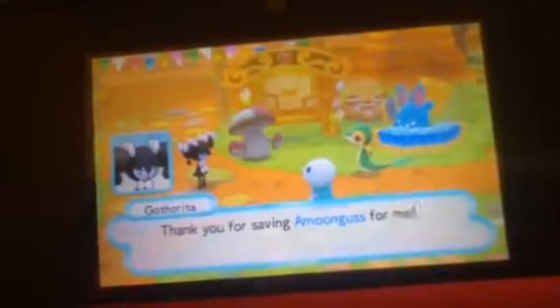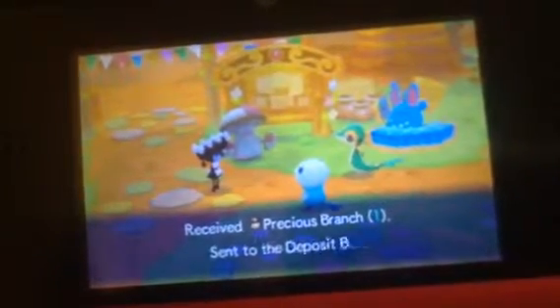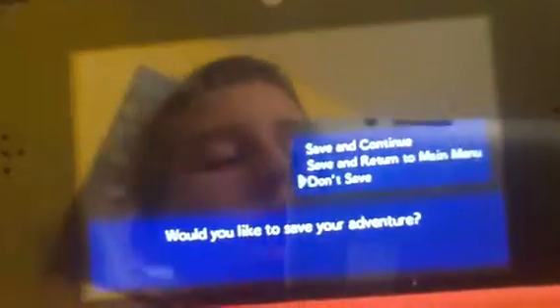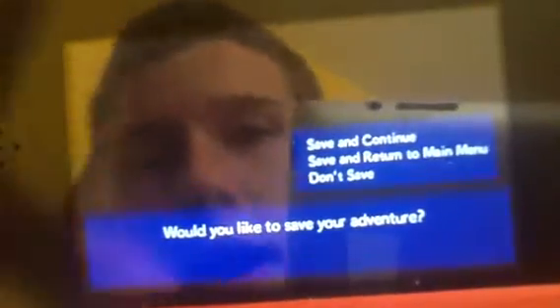Thanks for saving the Moongus for me. Wait, I already helped you with your favor - give you this as a reward. Stone Slabs? I need more Precious Branches. 30 paradise points. This means something big is going to happen - something big, because it wouldn't go like this already. Something's going to happen.